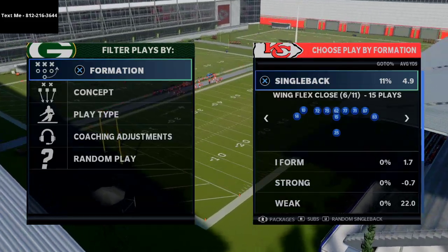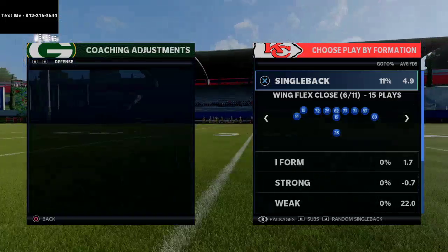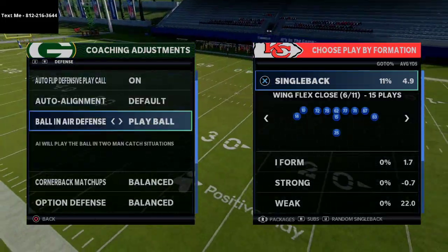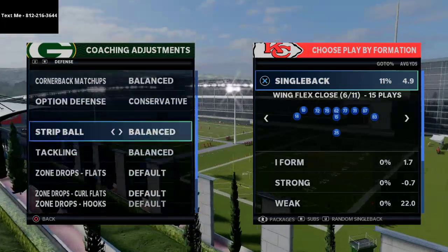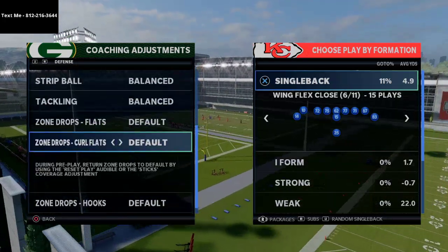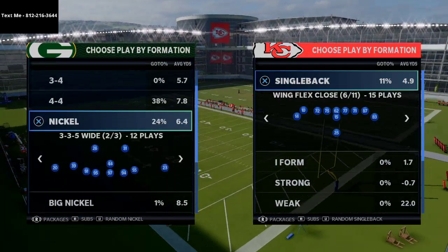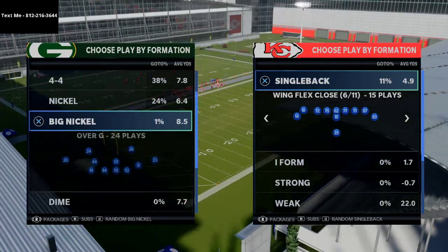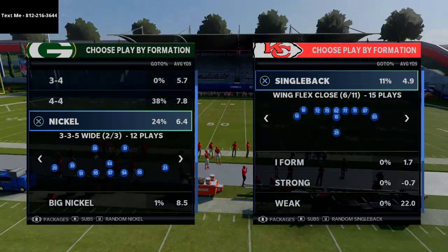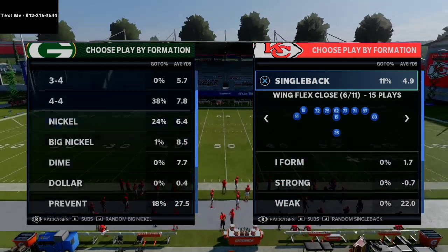What I wanted to do today is talk through some of the different motions. On the coaching adjustment side of things on defense, we're going to turn auto flip on, put ball in air defense to play ball, put alignment to default, option defense on conservative. I'd imagine most people put these at 20 — that's kind of standard practice. I think more people are running big nickel over G right now, but I could be wrong.